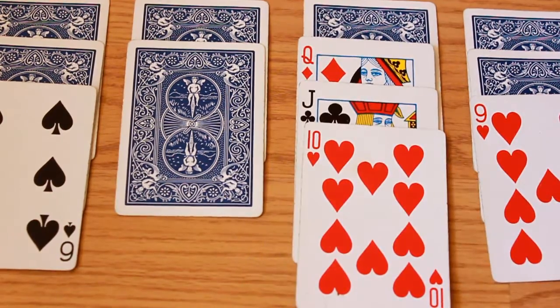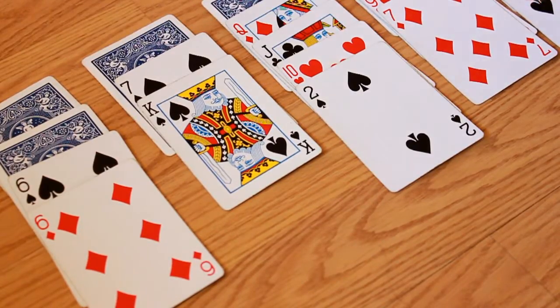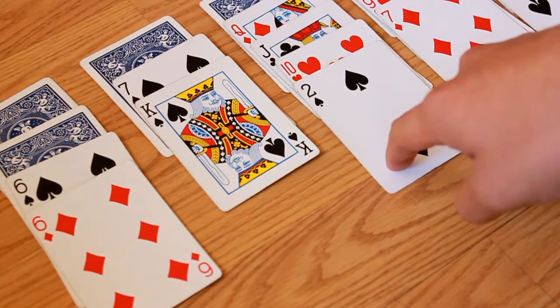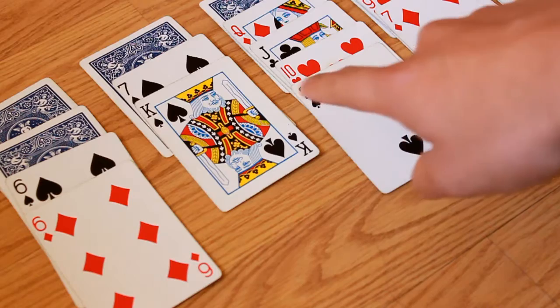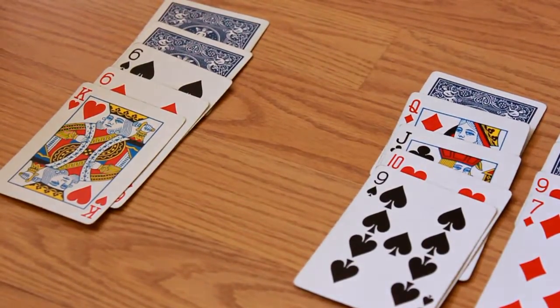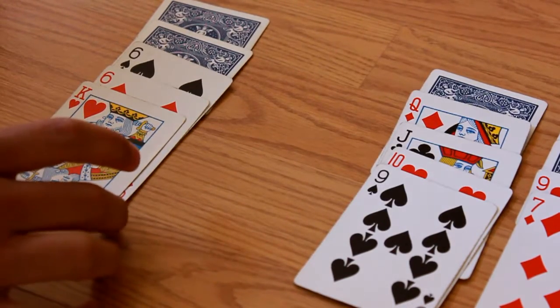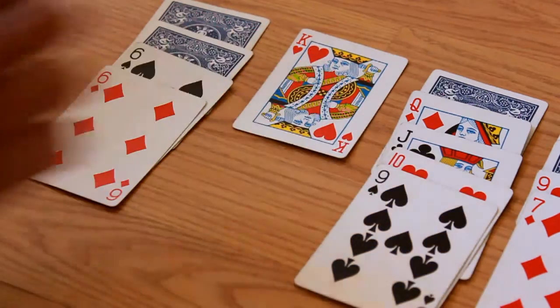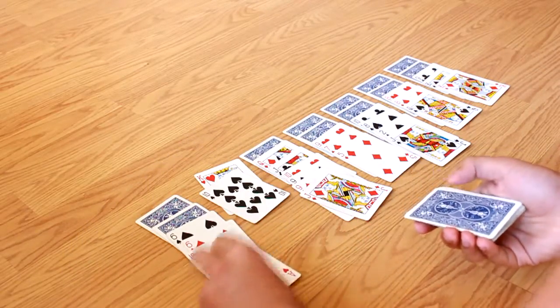Correctly organized cards can also be moved onto other cards, but must follow the same rule. Although there may be correctly organized cards, if they are blocked, they cannot be moved until the card blocking them is moved. Any card or stack of correctly organized cards can be placed in an empty column.